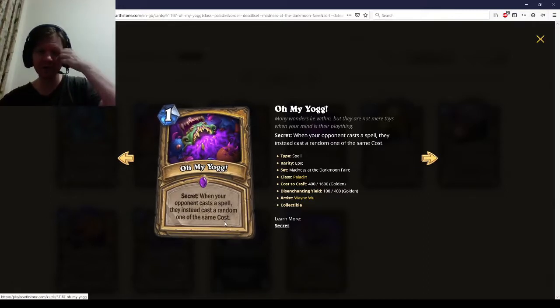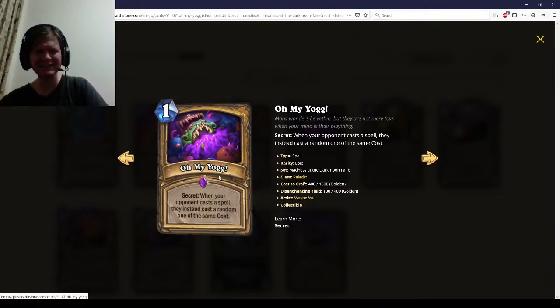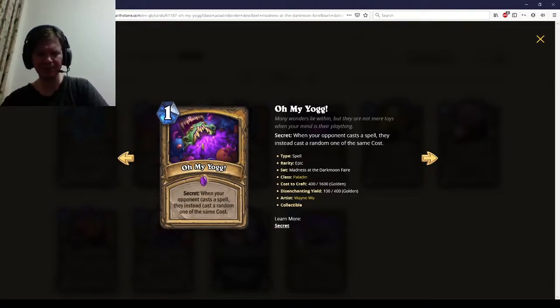Oh My Yogg! Whenever your opponent casts a spell, they cast a random one of the same cost. This is not that bad, actually, for a Paladin Secret. This is kind of like Counterspell for two less mana. People cast a spell because that spell is good, so you pay one mana to make their spell a lot less good. Maybe instead of Polymorphing something, it gets transformed; maybe it's Fireball and they Fireball their own face. I think this is actually pretty decent. When I say good for a Paladin Secret, I'm still saying high two-star — but most Paladin Secrets are low two to one star, so this is actually decent.